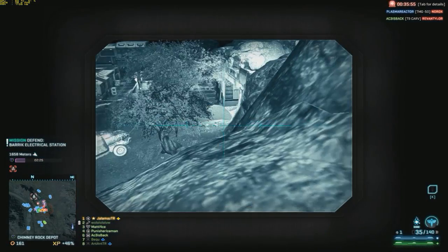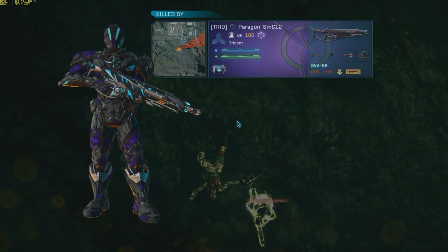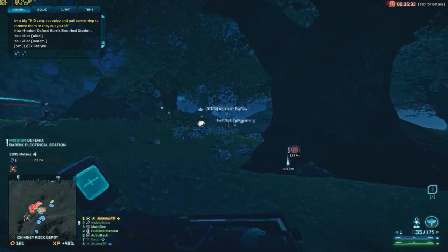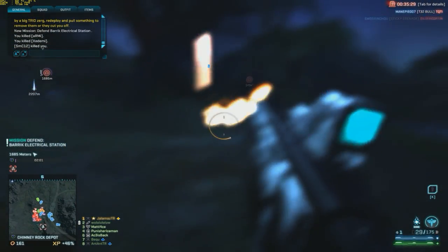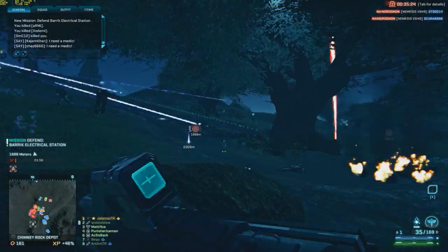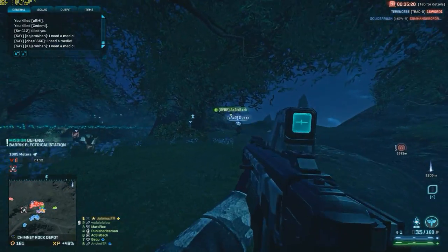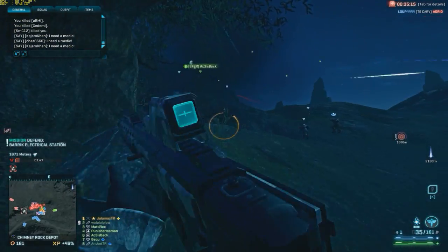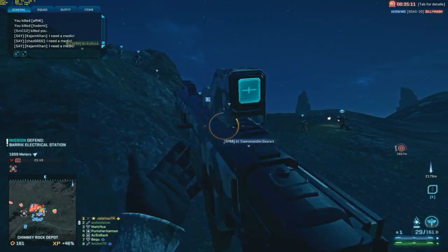These things are worth keeping in mind if you are switching to the NS-11C from the default carbine of your empire. Another quite significant change is that you have the 0.75 aim-down-sight movement modifier, meaning that instead of strafing at half the speed while aiming down sight compared to hip-firing, you will, with the NS-11C, be moving at three-quarters of that speed.